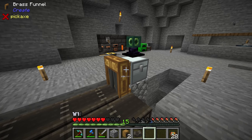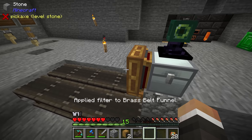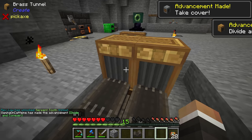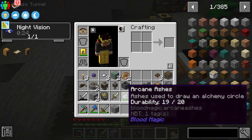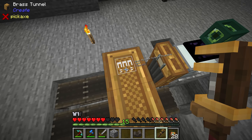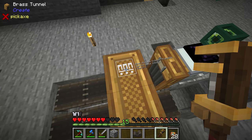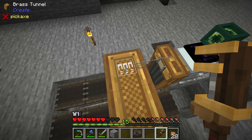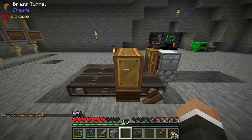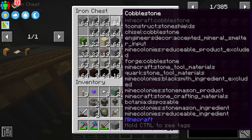Using a funnel with a filter and a hand crank, we can send iron ore through. When it hits the brass tunnel, it divvies the iron ore up between both belts. The brass tunnel has several routing modes: split, forced split, round robin, forced round robin, prefer nearest, randomize, or synchronize inputs. For our cobblestone setup, we'll use split to send some cobblestone to be smelted into stone and some to be crushed into gravel then sand.